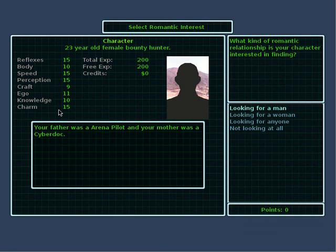Select romantic interest. You can select what kind of a character you're looking for — looking for a man, looking for a woman, looking for anyone, or not looking at all. I should mention right now that GearHead doesn't really have much in the way of romance plots — this is a very underdeveloped part of the game. The main effect is it will determine which NPCs are at all interested in you in that way. So let's say not looking at all.